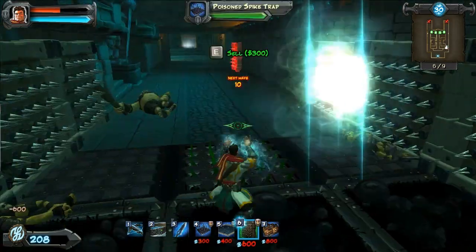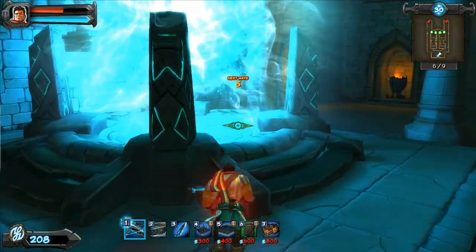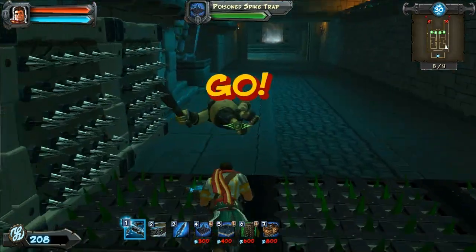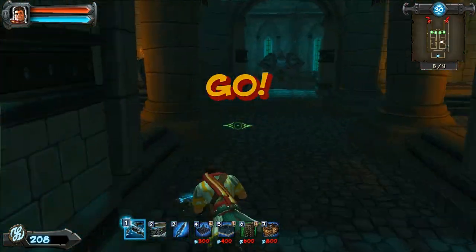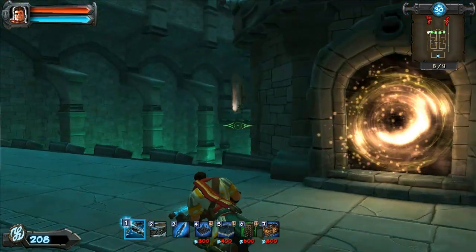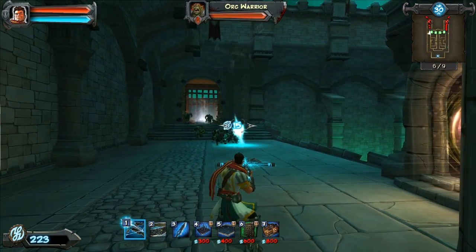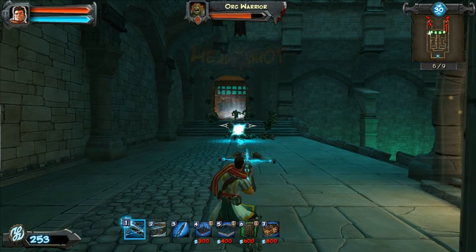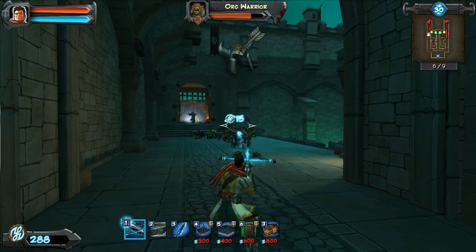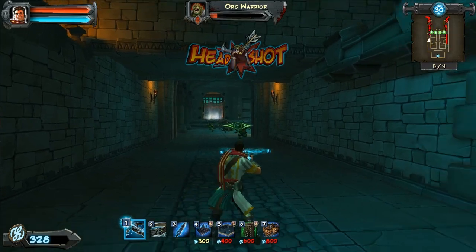I'm just going to continue my pattern up this way and then sprint back down to start killing things from the left, or wherever the ogre might be if there is one. Also, just keep an eye on your mini-map to make sure nothing breaks through your defenses on the right.